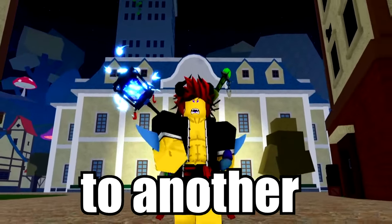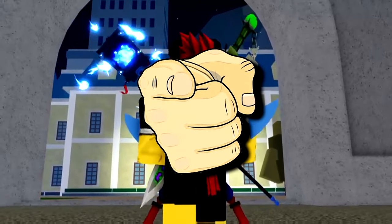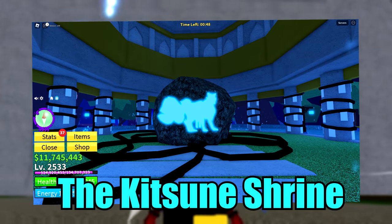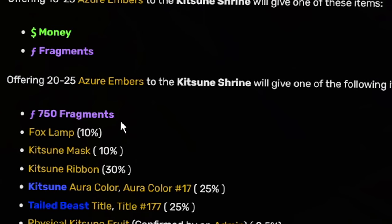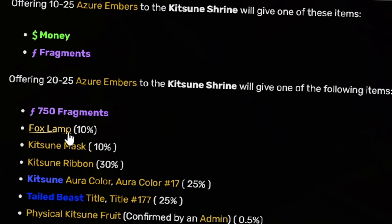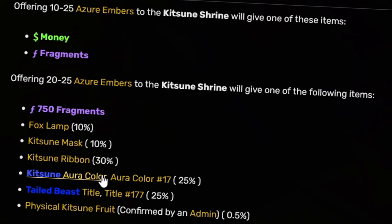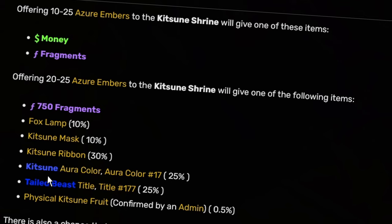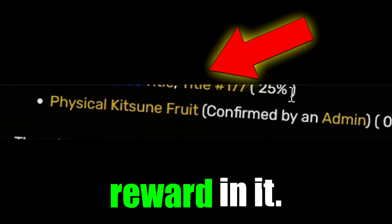Welcome back to another Blox Fruits video. Today I have very big news. Do you still remember the newest sea event — the Kitsune Shrine sea event? Aside from the normal drops you probably already know of, this one actually drops one more secret drop. This was just recently confirmed, and you don't want to be late because, as you can see on the Blox Fruits wiki page, there is already a physical Kitsune drop reward listed.